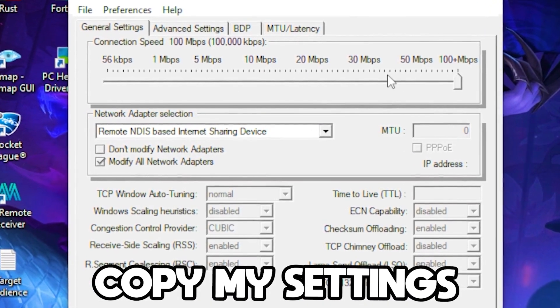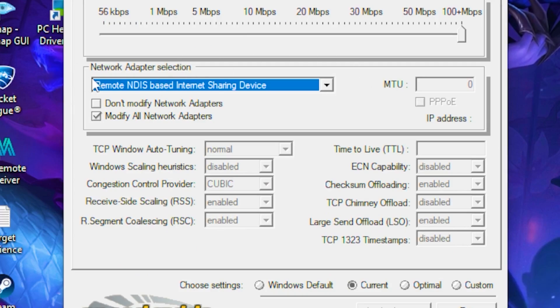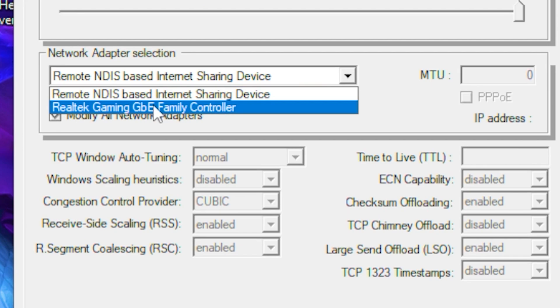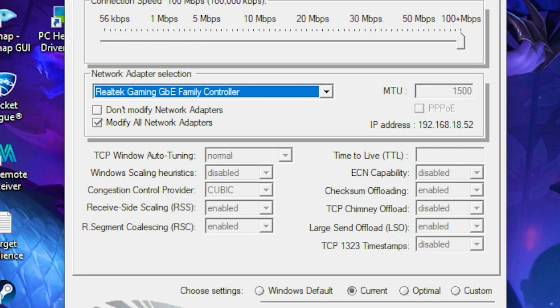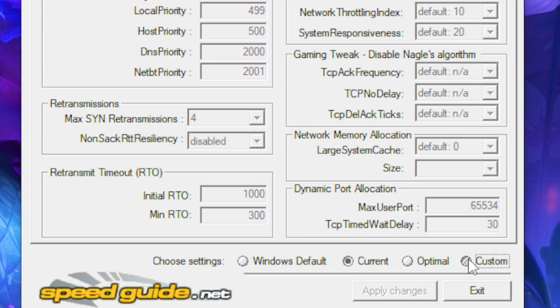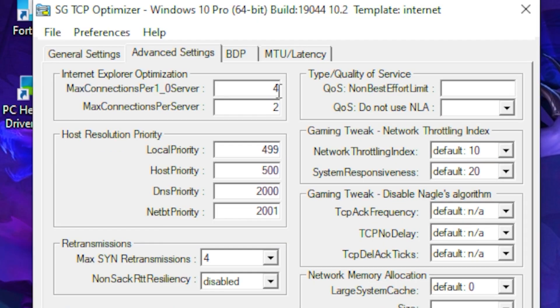In TCP Optimizer, set your connection speed all the way up to 100 plus megabytes. Then under Network Adapter Selection, pick your driver — mine is the Realtek Gaming driver. Then head over to Advanced Settings and click on the Custom bar.